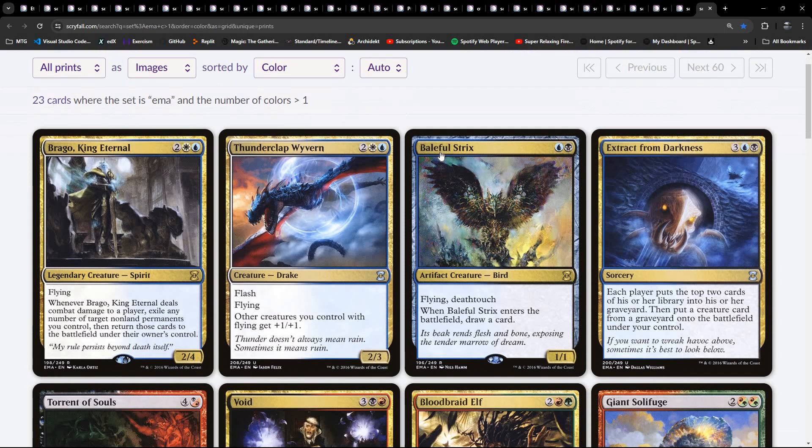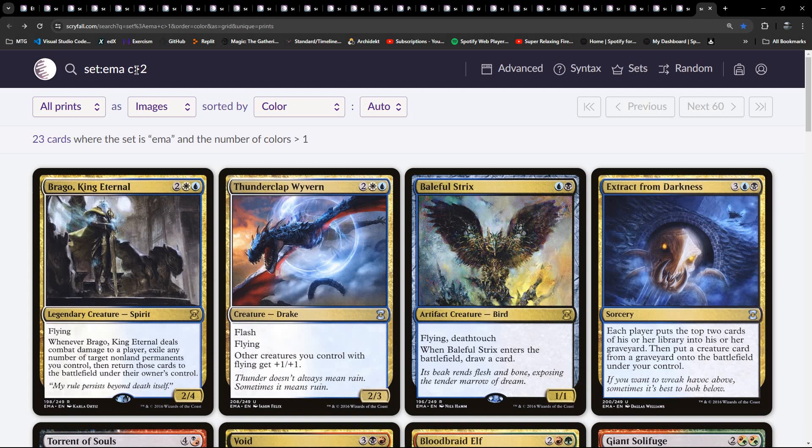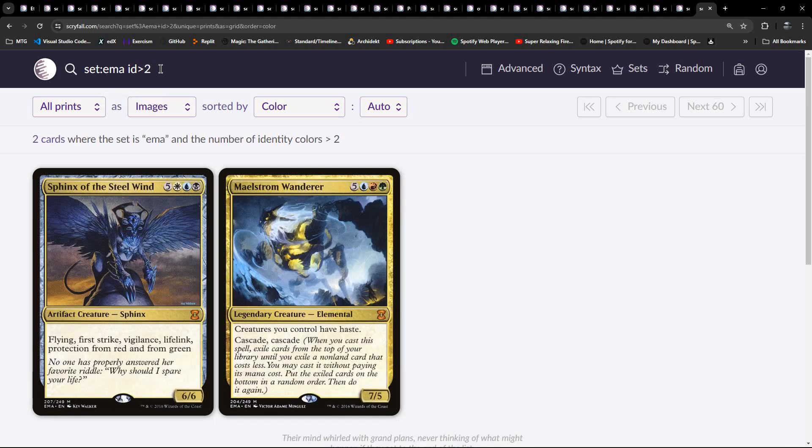23 cards in the set are actually multi-coloured. Out of that 23, two are more than two colours, so 21 are two-colour cards in some form - and that's in the casting cost. If we look at the colour identity, then we might see that widened a little bit. If I replace this with identity greater than two, factoring in things like cards where the flashback cost is a different colour to the casting cost, now we've got 37 instead of 23. And we've still only got two cards with colour identity greater than two.